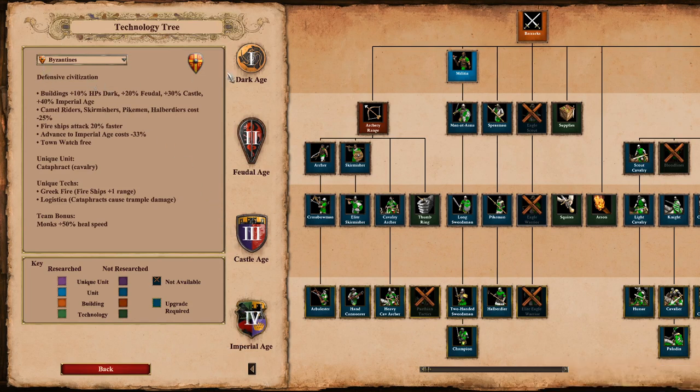Let's see the bonuses. The defensive civilization which has buildings with plus 10 HP in Dark Age, plus 20 in Feudal Age, plus 13 in Castle Age, plus 13 in Imperial Age. Also camel riders, skirmishers, spearmen, and halbs cost minus 25%, so the trash is cheaper for Byzantines. Fireships is not really important for us in Arena. Advancing to Imperial Age costs 30% less — that's quite important for Arena.